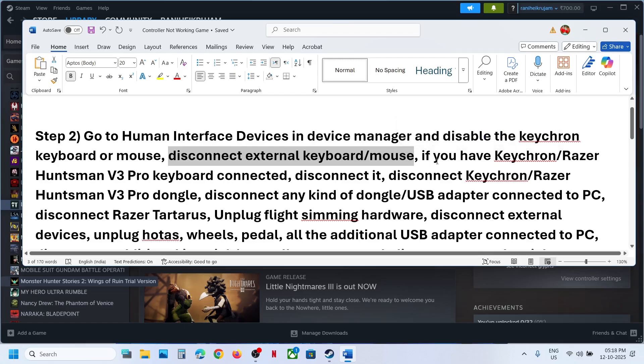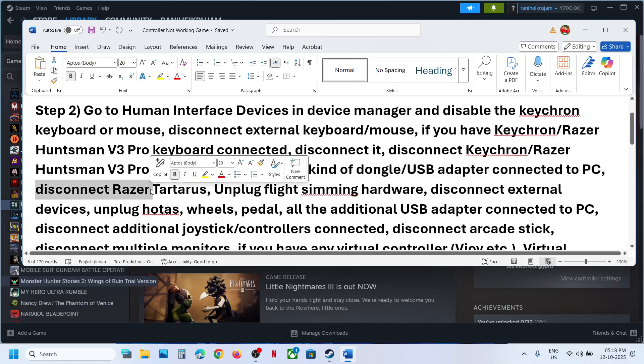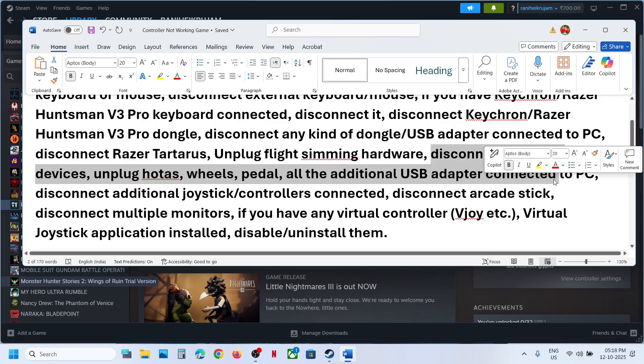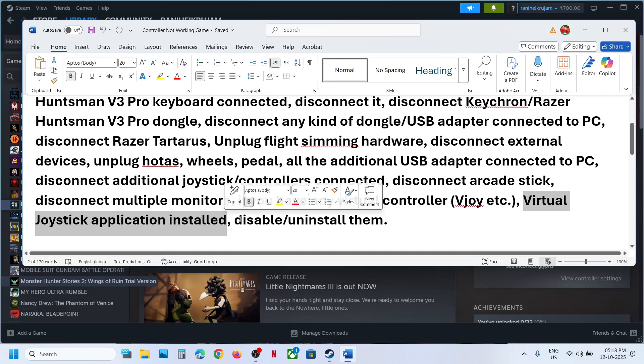If you have any external keyboard or mouse connected, disconnect it. Disconnect any Razer Huntsman keyboard, dongle, or USB adapter. Unplug any flight simulation hardware such as HOTAS, wheels, or pedals. Disconnect any additional controllers, arcade sticks, or multiple monitors. If you have any virtual controller application like vJoy or any virtual joystick software running, disable or uninstall it, then check.